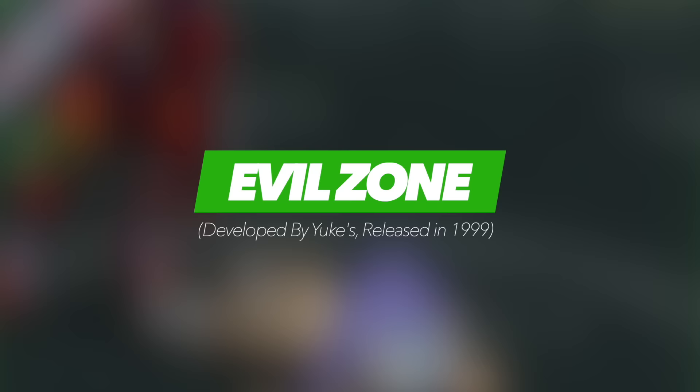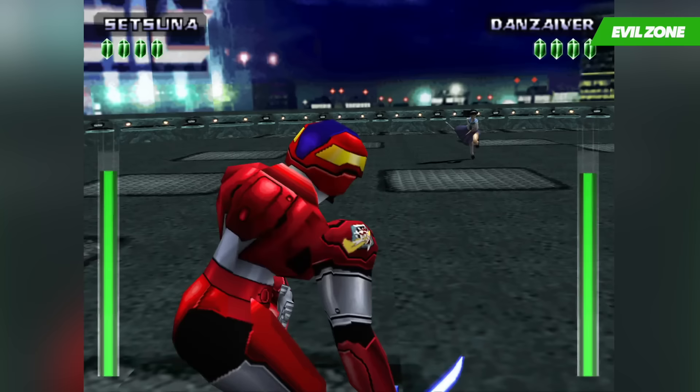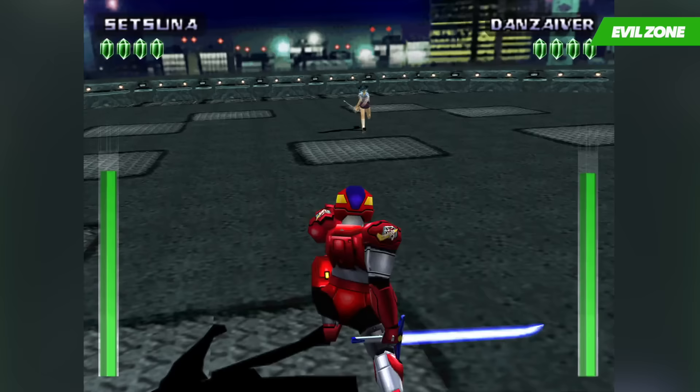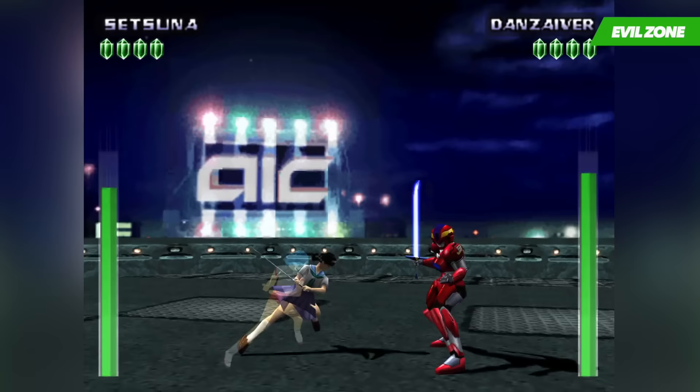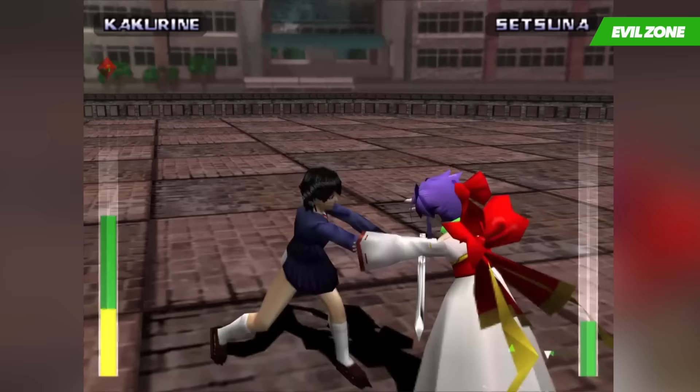The PlayStation brought with it a serious amount of solid fighting games, and with the likes of the Tekken series and Street Fighter to contend with, it was inevitable that some of them would fall through the cracks and never really reach the mainstream audience. Evil Zone was one of them that hugely differs from other fighting games on the system, mainly due to the fact that it only requires the use of two buttons — one being an attack and the other being a block.